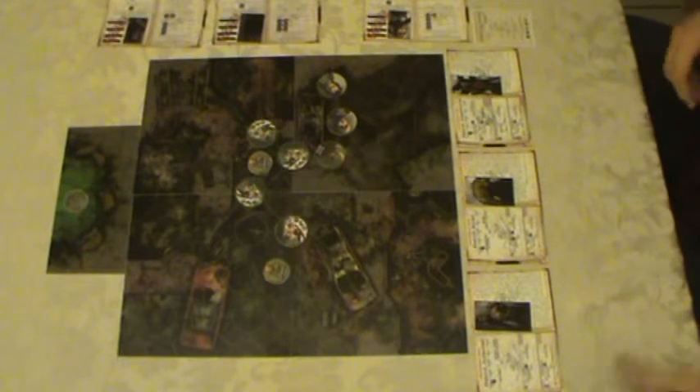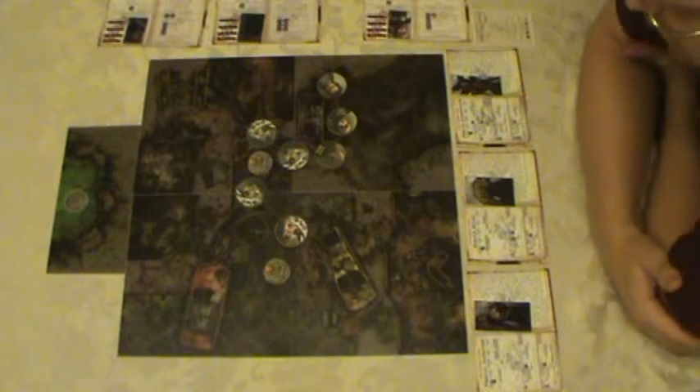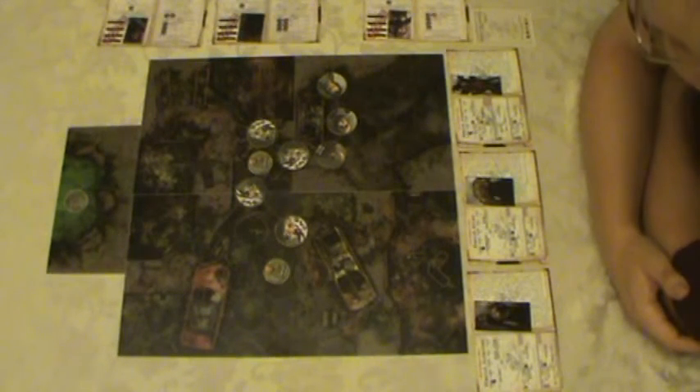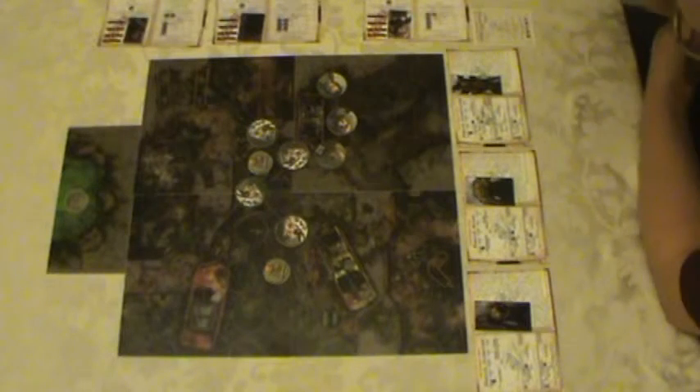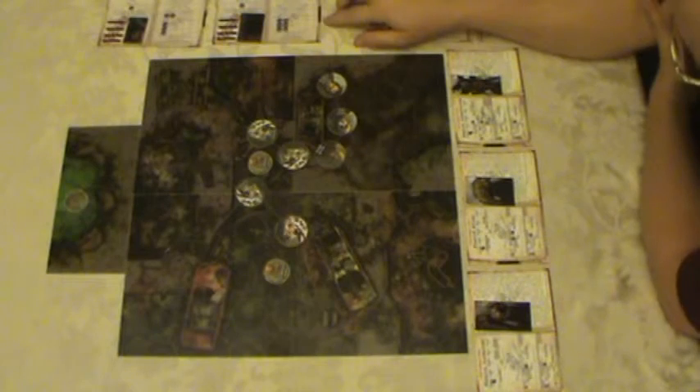The Marines always go first each turn, so she picks one Marine to use. She's going to go with the assault Marine and throw a grenade — that's three spaces and it can ignore line of sight. She targets a space two spaces out. Looking at the Marine's throw, that's one red and two blue dice, and the frag grenade itself gives you an extra blue because it's slightly incendiary. She rolls the dice.